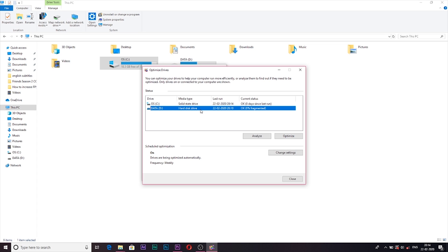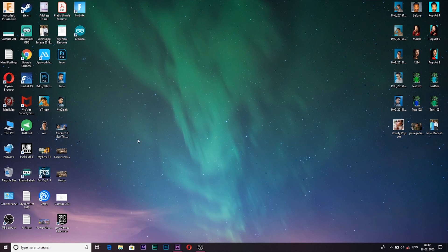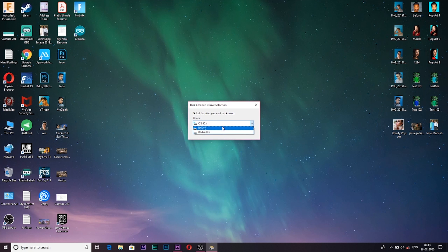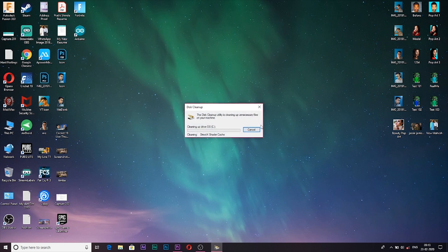The fifth thing is to do a disk cleanup. The rule is simple: the more free space you have, the better performance you are going to get. To do a disk cleanup, open the Run app and paste the path — I have given this path in the description box below the video. Paste the path for your C drive, or select whichever drive you want to clean up. This will open the disk cleanup tool. Tick all the boxes and hit OK. This will clean your C drive, and likewise you can clean all your drives, ultimately helping to improve your system's performance.